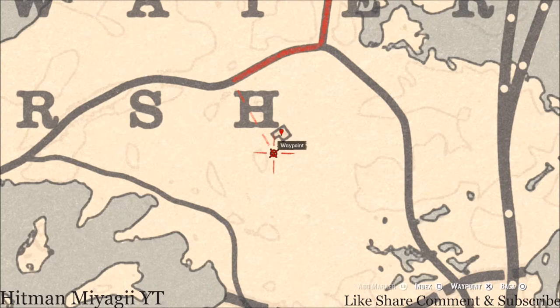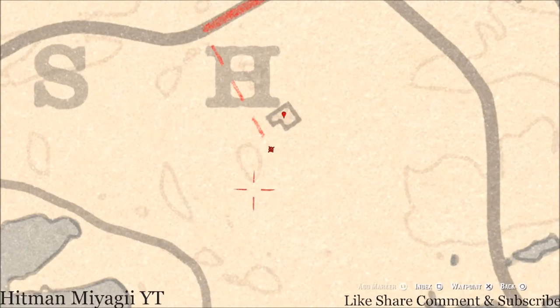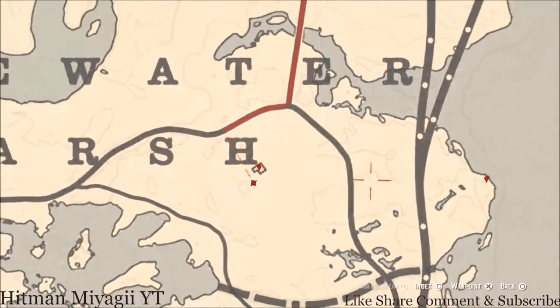There's also a tarot card inside the outhouse that's right outside this house, right where that waypoint is. Inside that outhouse you will find a Page of Cups tarot card.